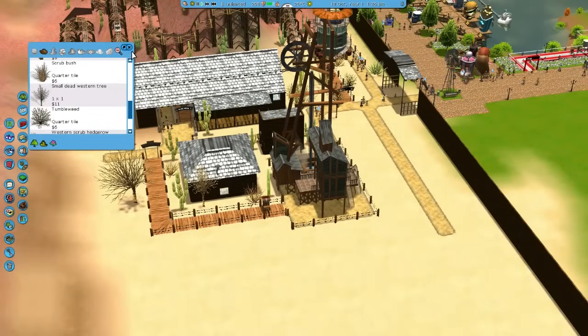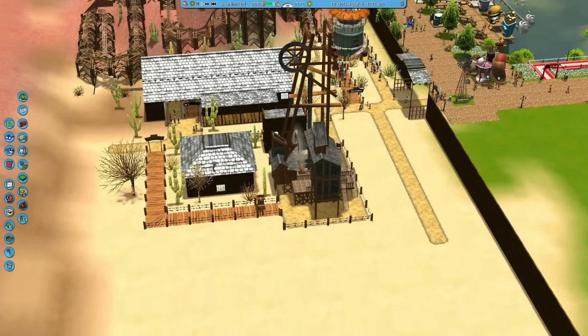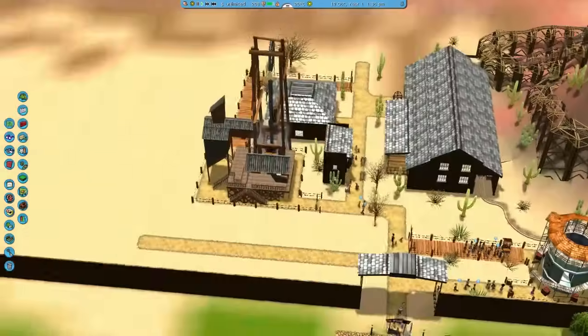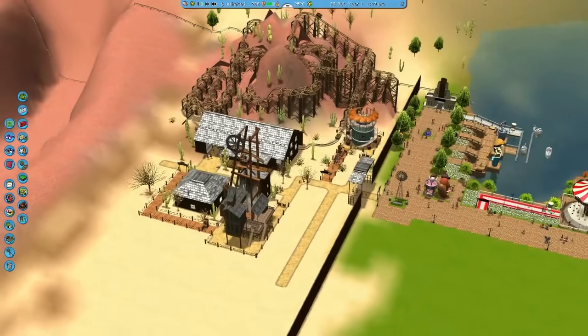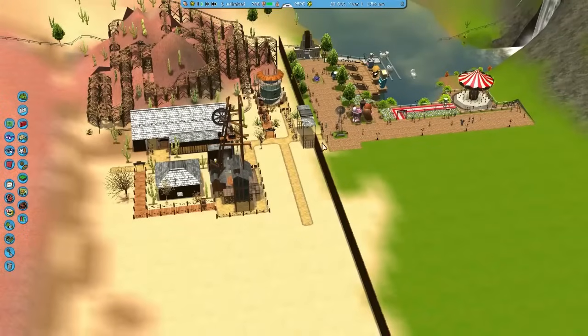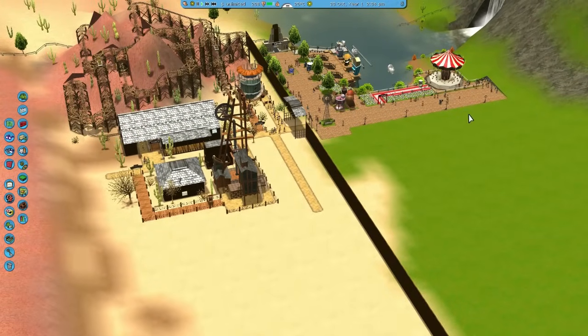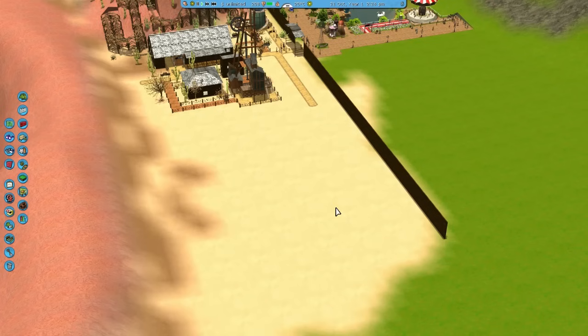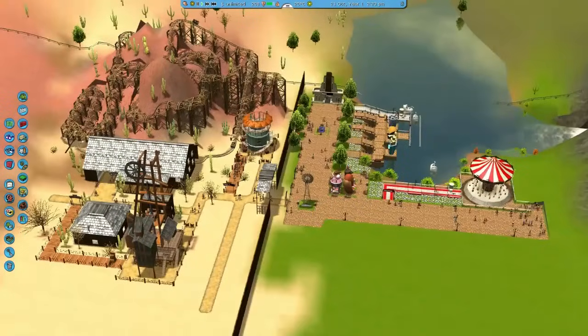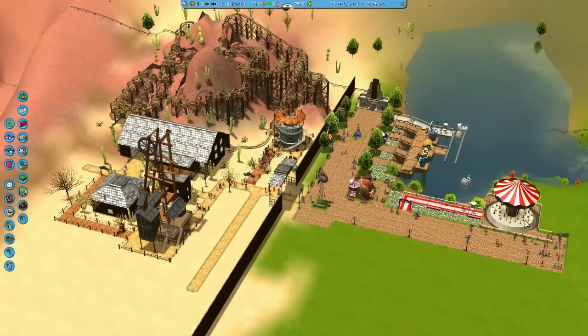I'm going to leave it there this time, guys. Thanks for watching this episode of Rollercoaster Tycoon 3. Come back next time — we'll do the train. I've kind of just put that in the way of where I wanted to put the train line, now that I think about it. But I think we'll bring the train line in here and then probably adjust this path, bring it around this way and come up here, just along the edge of it, and go from there. I'll see you next time — thanks for stopping by, and I hope you enjoyed it.